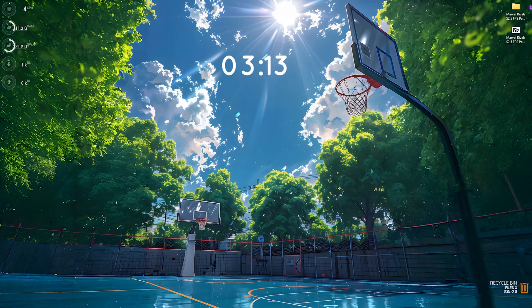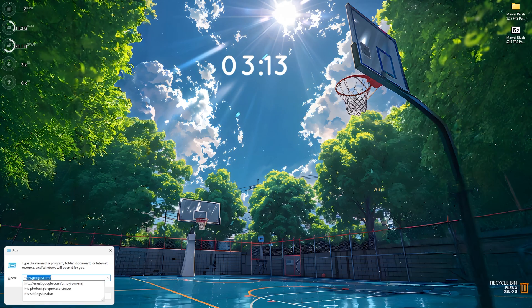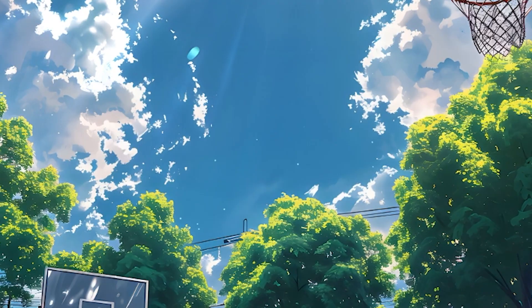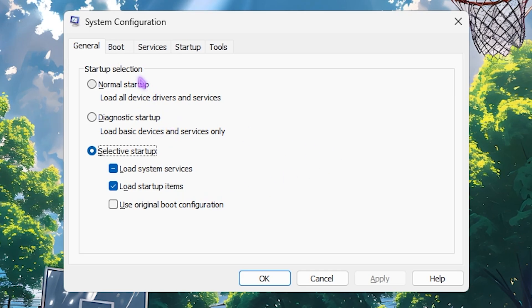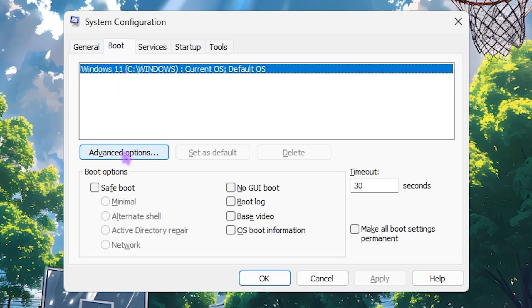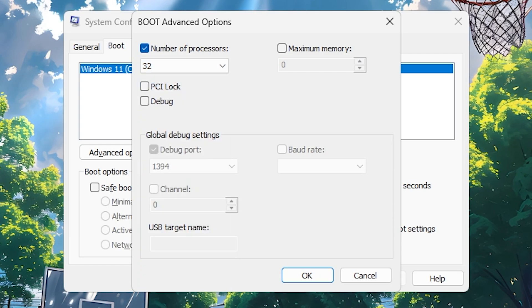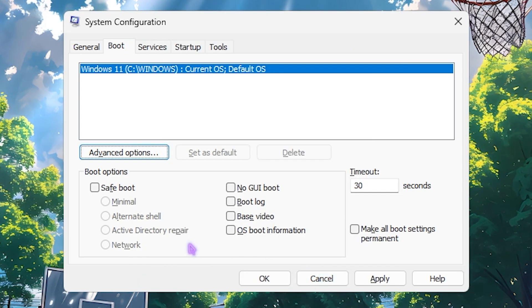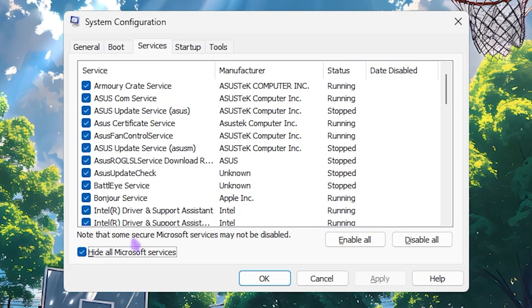The next step is MSConfig. Press Windows + R, type msconfig, and press Enter. This opens System Configuration. Click on the Boot section, then Advanced Options, enable Number of Processors, and choose the maximum number available for your PC. Click OK, then Apply. Head over to the Services tab and click Hide All Microsoft Services.